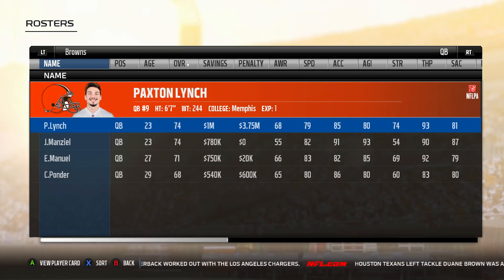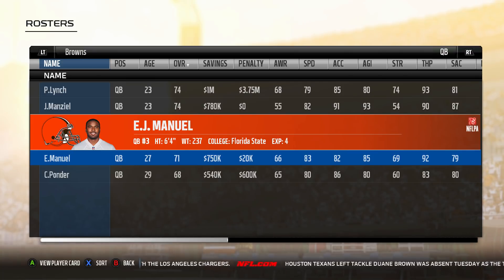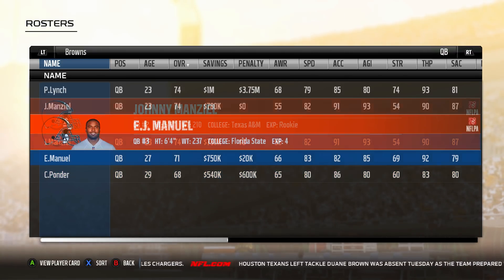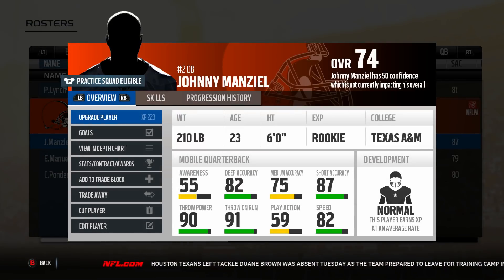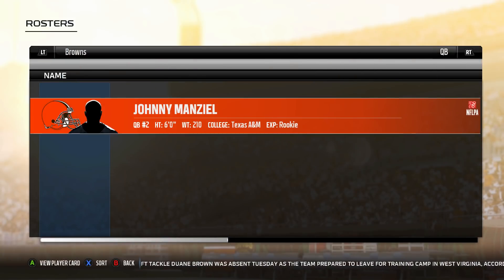If you have suggestions for team builders you want to see me try, let me know in the comments. Today we're taking a look at an all-bust team. Looking at our roster, starting at quarterback: we have Paxton Lynch selected in the first round by the Denver Broncos, EJ Manuel first round for the Bills, Christian Ponder first round with the Vikings. But ultimately we're going to be using Johnny Manziel, trying to rejuvenate his NFL career. We gave him his base rookie stats from Madden 15 and he will be our starter.